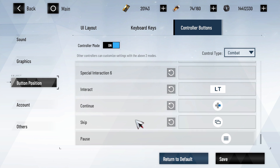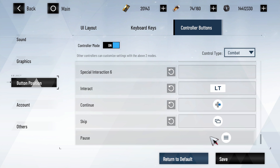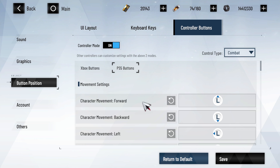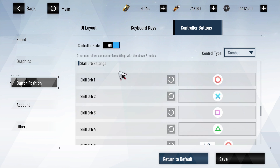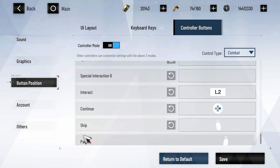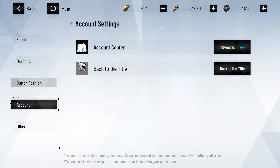In controller buttons, you can turn on controller mode and change the keybinds for your Xbox and PS5 controllers. I recommend trying to learn the default controls because many controller PC testers are having issues right now with their custom configurations.